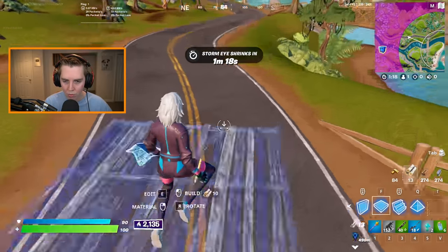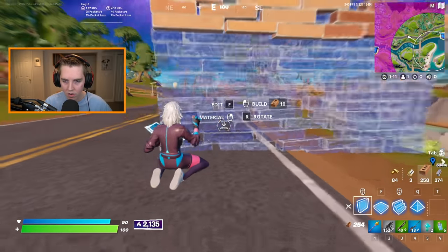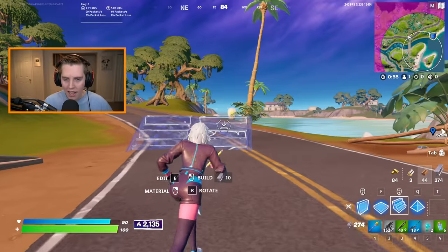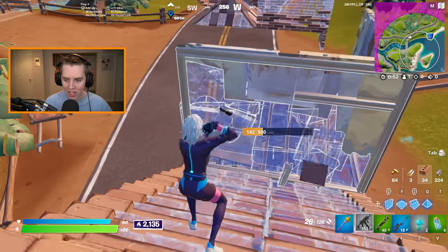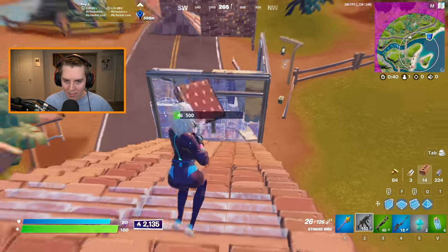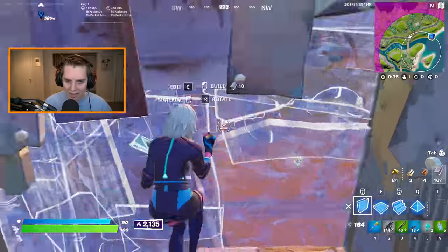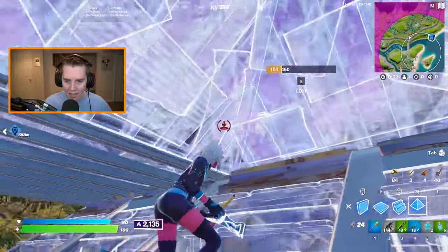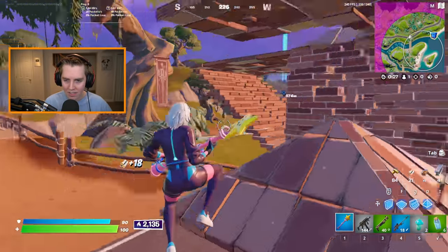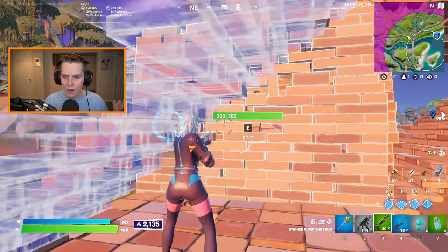I would not recommend putting it any higher — the only benefit is you can crouch spam with it a little bit, but they've kind of ruined crouch spam no matter what. I've seen some exploits with sliding, like people sliding down ramps, breaking through them, and getting into boxes — it's cool in theory but probably not practical. That's the slide mechanic and how you can change the settings to make it more or less responsive.